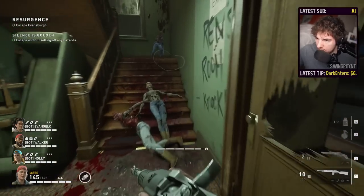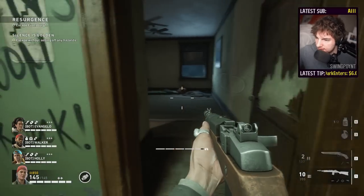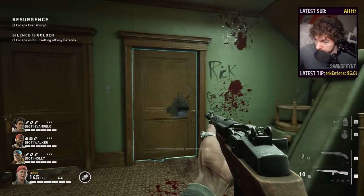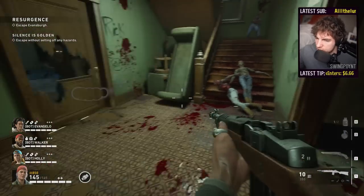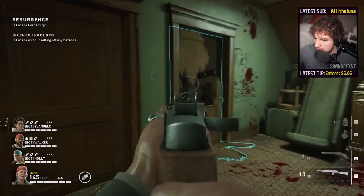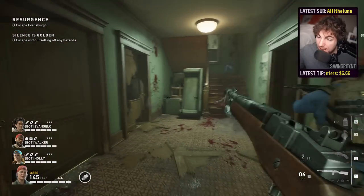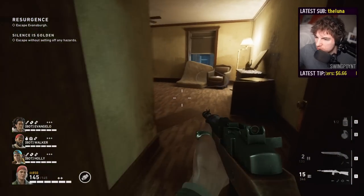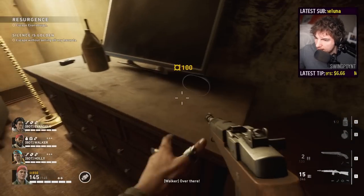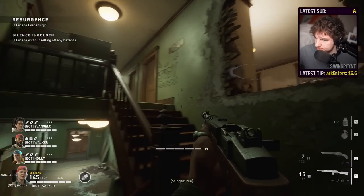A lot of times people just run up and come through one door, then get hit in the back from the other directions. See how zombies are coming through — while you're paying attention over here, something comes up from the stairs. Make sure you clear each doorway first, otherwise you're going to get stuck and hit in the back. Zombies hit really, really hard in nightmare mode.